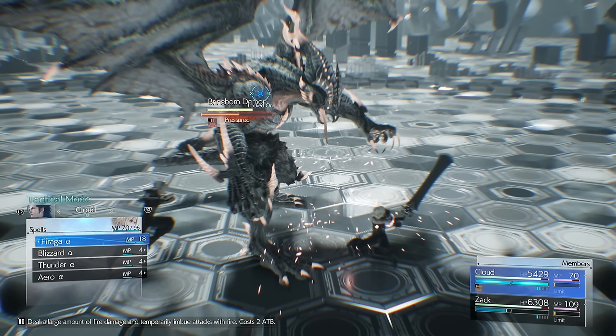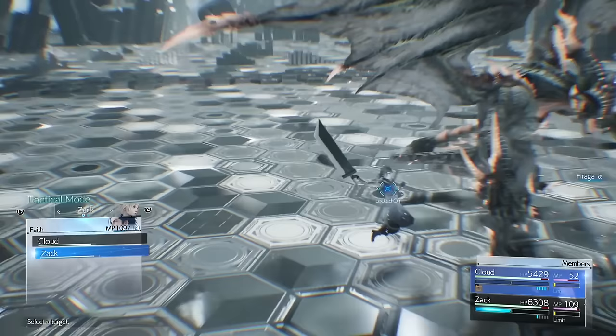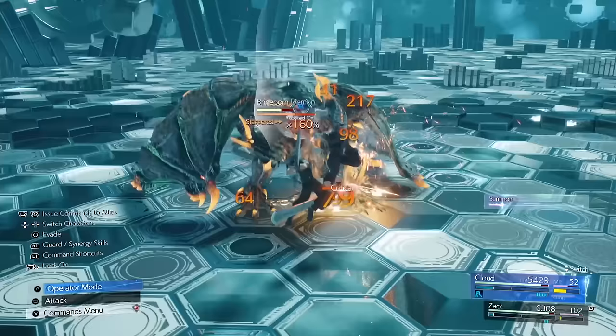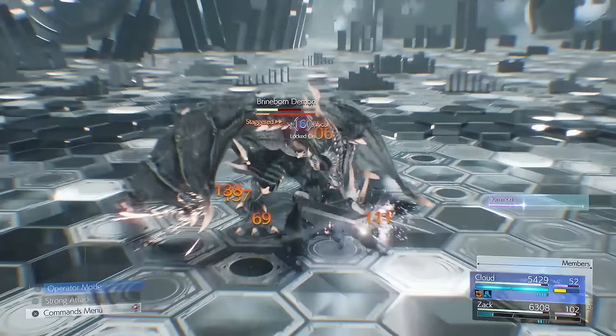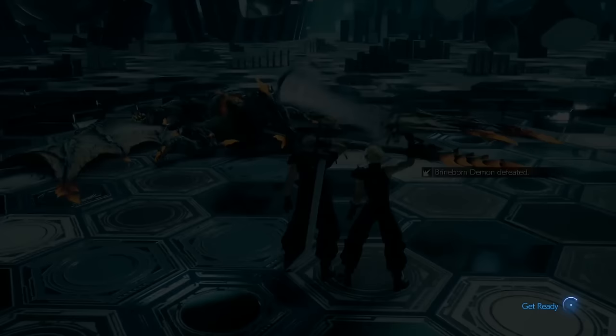Then switch to Zac — Zac needs to build up one A-to-B quickly. As soon as you've got one A-to-B, switch back to Cloud, use Tactical Mode and have Zac use Faith on Cloud. As soon as he becomes staggered after this Fire Level 3, use Punisher Mode, activate Berserker, keep spamming Square, build up two A-to-B quickly, and use Fire Level 3. If you're quick enough to hit him while staggered with Faith up and Berserker active, it should kill him. That's why you've got to be really quick — if you don't get him with that Fire Level 3, you might not kill him. It will only have a tiny bit of health left. So just attack him a few times and lob another Fire — probably Level 2 — to finish him off.